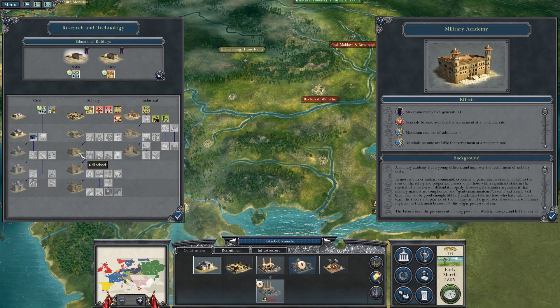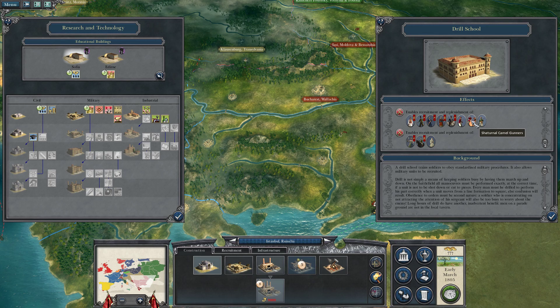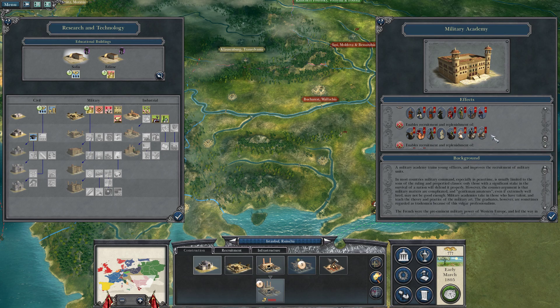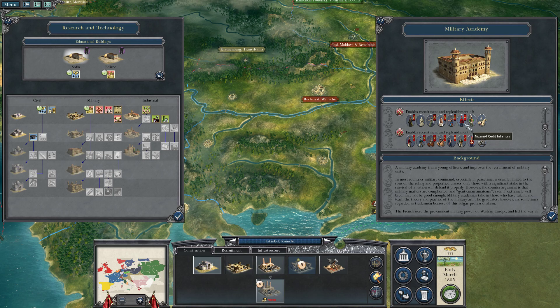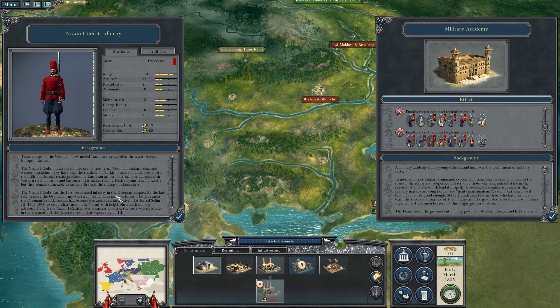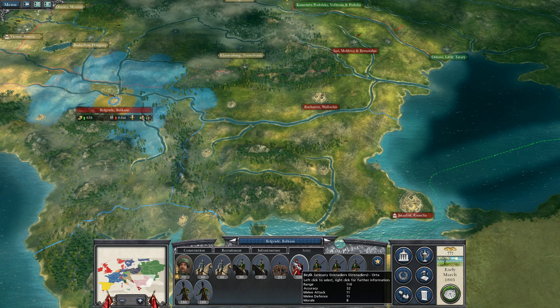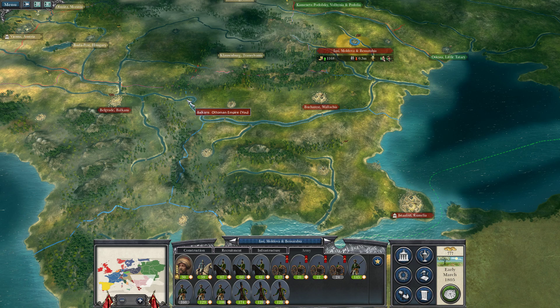The Ottoman Empire is not that far off from being comparable to the Western powers. Looking at the tech tree: the Drill School would get us hand mortars, provincial Sipahi, Albanian warbands, and Bailik Janissary musketeers. The Military Academy gets us the Nizam-ı Cedit ('New Model') infantry — that's the bayonet-equipped modernized troops. We don't have any of those modernized troops yet, nobody with pikes or bayonets, but eventually we'll get there.